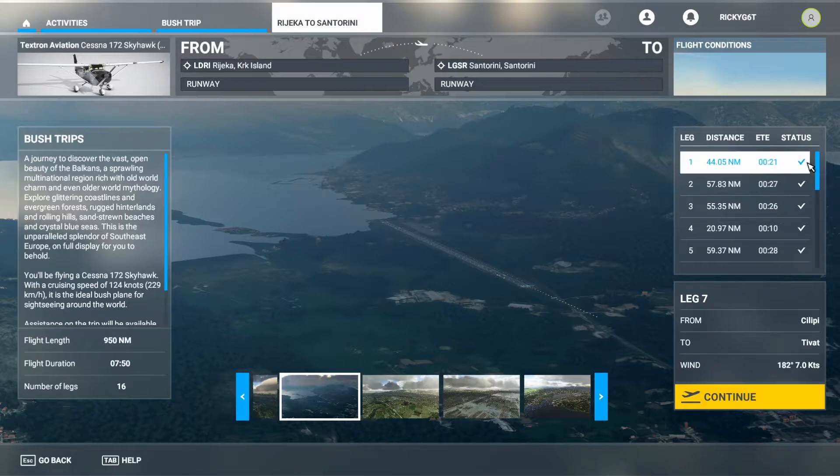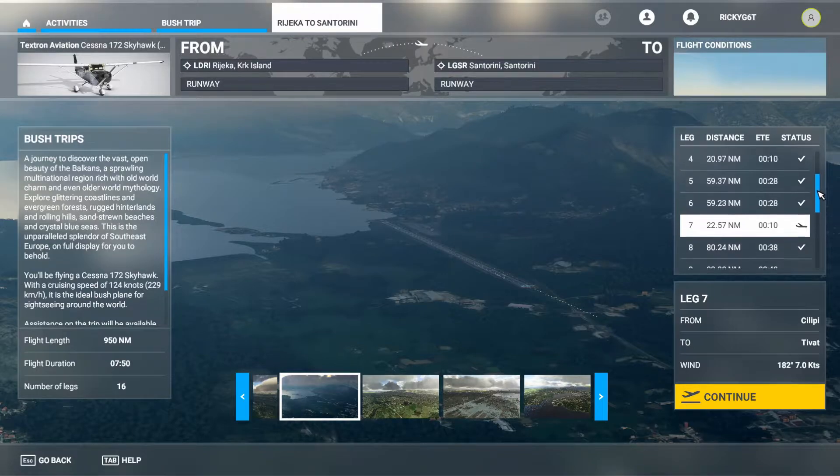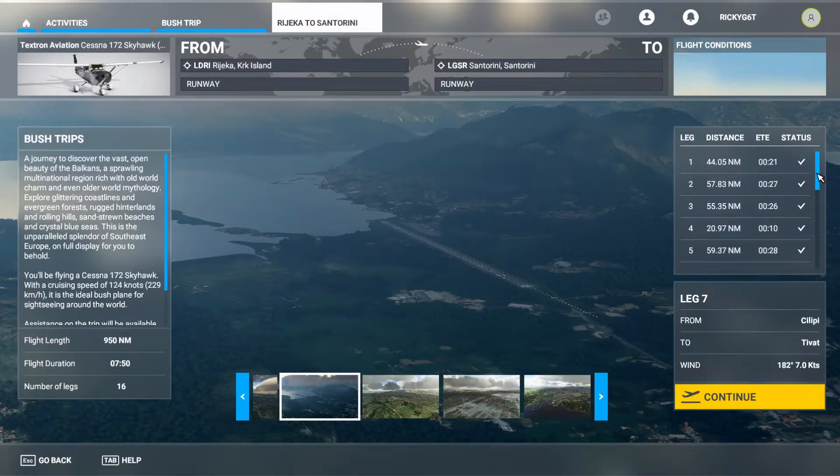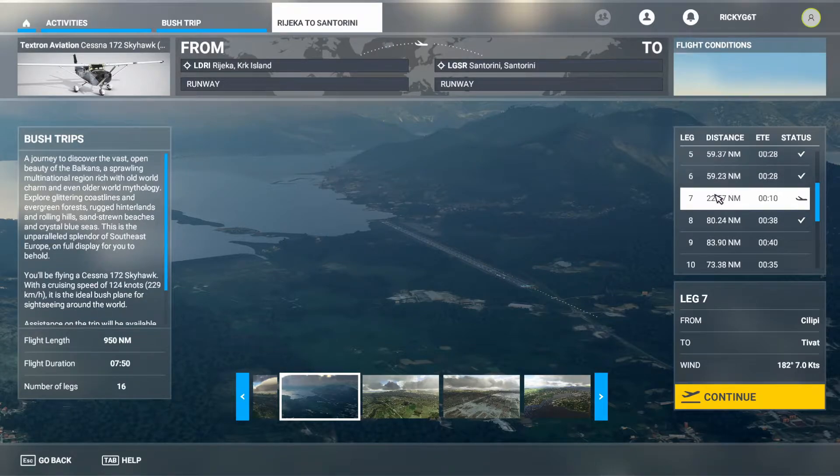Over the last couple of days I re-flew leg one, then I jumped back and re-flew leg six and it still didn't register. So what I then had to do was restart the trip again and do some magic with the developer tools which let me skip through all of these legs back to leg six and do leg seven. So earlier today I did leg seven and I didn't record it — I forgot to press the record button, which was hugely intelligent.